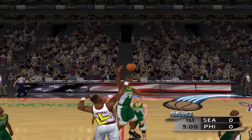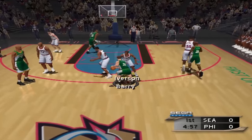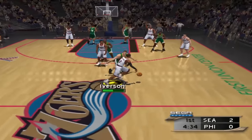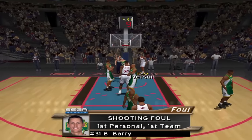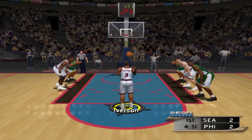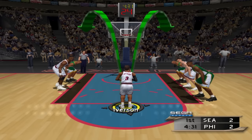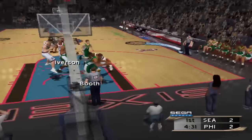So far it's been pretty easy to score with Iverson — 2K2 should be some of the same. Sprint is R1 with the PS4 controller. Can we get inside here? And there it is — the nice reverse layup! We get the shooting foul as well. Let's see if we can get the free throw. I don't know what that was, but okay.